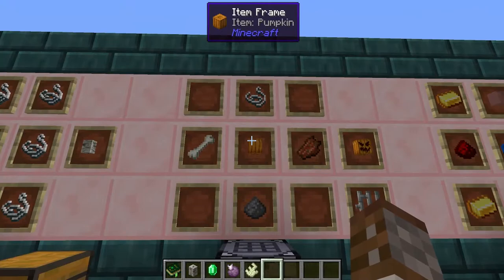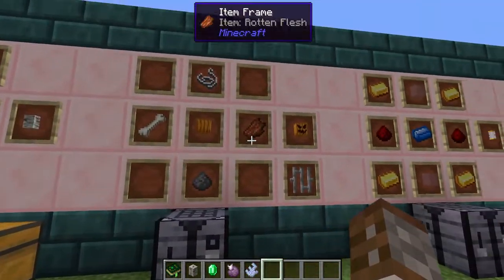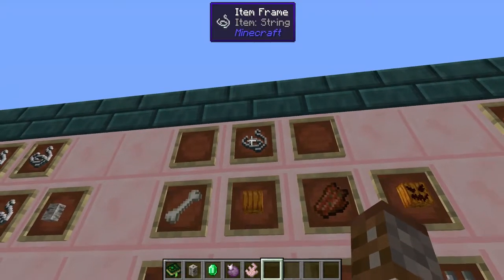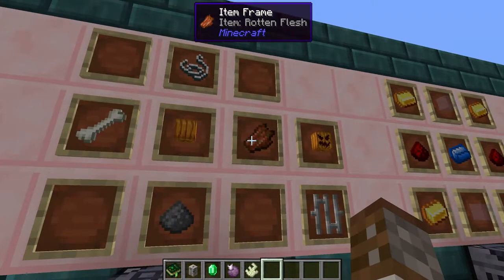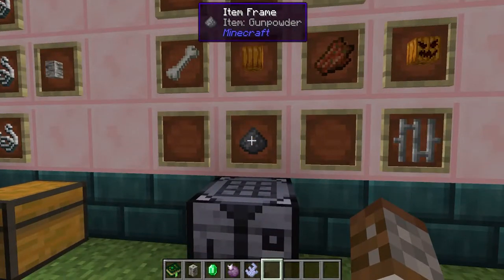Moving on, we want to know how to make an actual fell pumpkin. The fell pumpkin is basically an amalgamation pumpkin of everything you can kill in the game — so we have a regular pumpkin at the top, a spring on the left, rotten flesh on the right, bone on the left, and then some gunpowder.